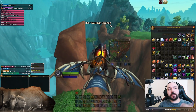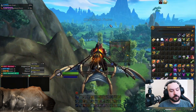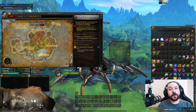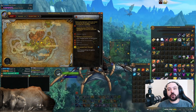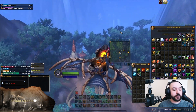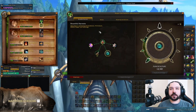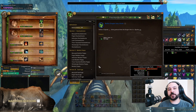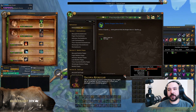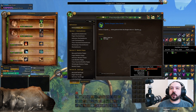At the moment I'm flying over to where I'm going to show you the first route, which is going to be in Azure Span. Azure Span is going to give us lots of writhbark and such, but let's not do that straight away — let's head right into the basics. Just like with mining, herbalism has a skill tree with specializations that unlock as you get your skill points.